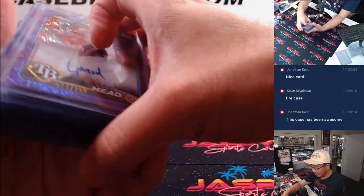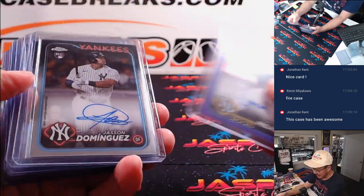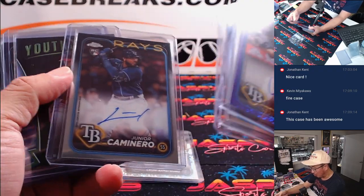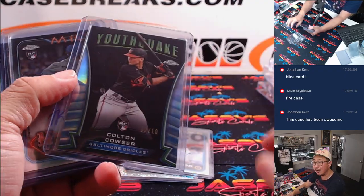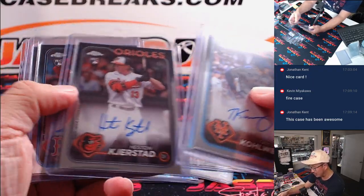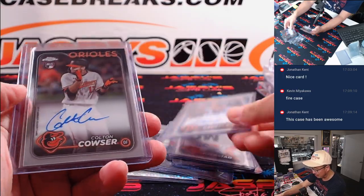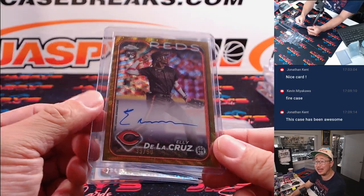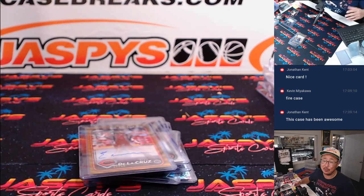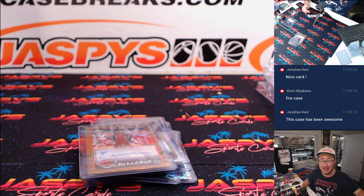It's worth taking a look at this case — it's been really great. We've got the Jasson Dominguez, the nice Pete Crow-Armstrong, the Junior Caminero, the Youthquake out of 10 Colton Couser, the Pudge, the Heston Kirkstad, the Raffaella, the Couser, the Ellie De La Cruz gold shimmer to 50. Beautiful stuff, ladies and gentlemen. We've got more in the store. I'm Joe for JaspiesCaseBreaks.com and I'll see you next time for the next break.